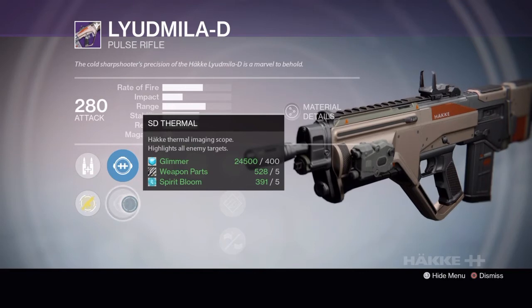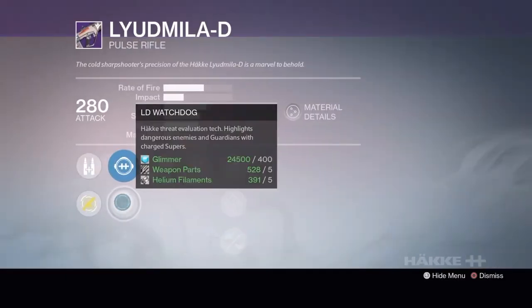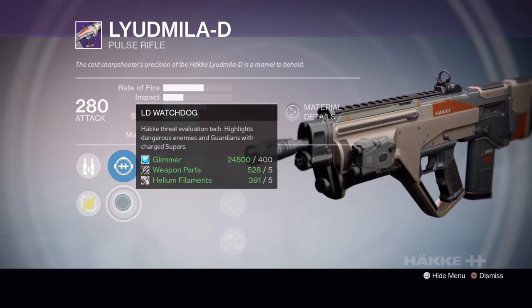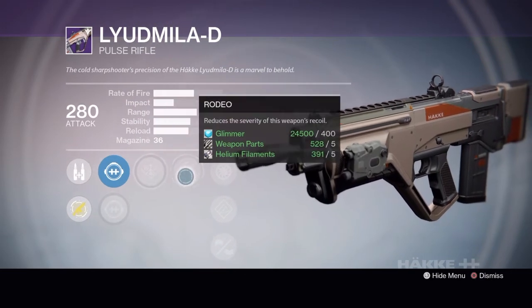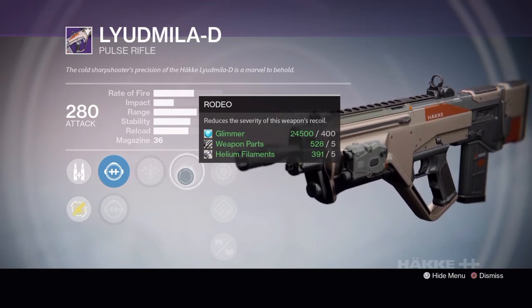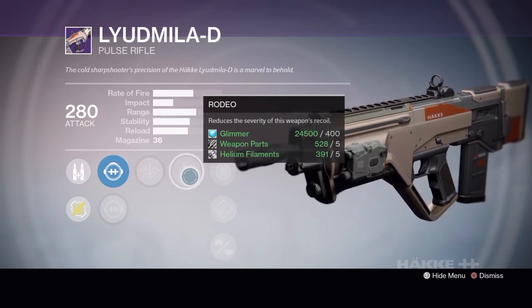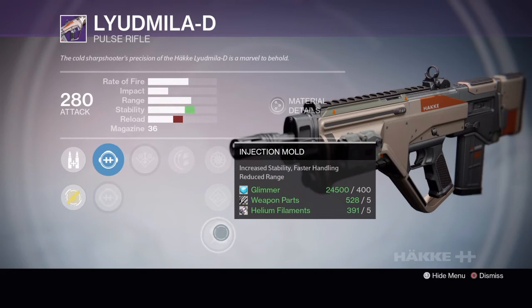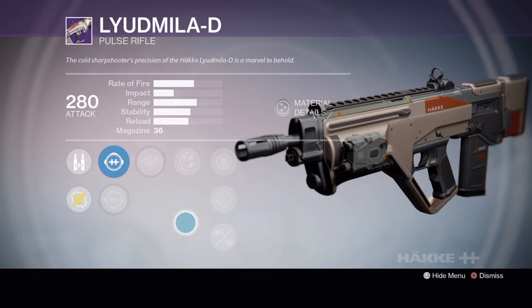The Tier 3 scope highlights all enemy targets — it's thermal imaging which is nice. But Tier 2 has the Watchdog which highlights dangerous enemies and guardians with charged supers, which could be very helpful in stuff like Trials. It's also got Danger Close and Rodeo for less recoil — this gun kicks at an angle so Rodeo would help it not kick sideways too much. Then Hand Loaded for a bit more range or Injection Mold to up the stability. I'm going to try both Tier 2 and Tier 3 and see which one I like better.